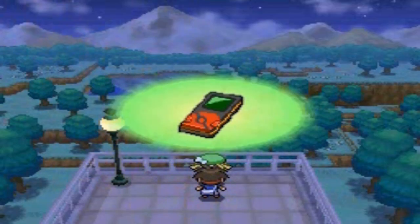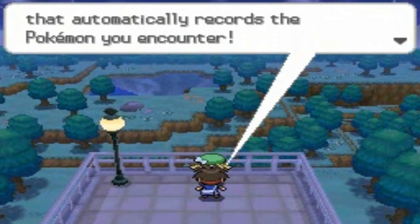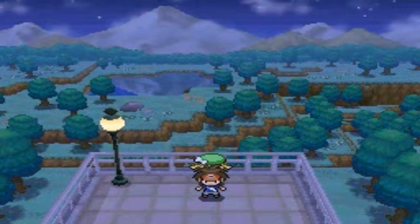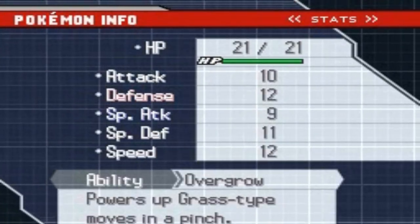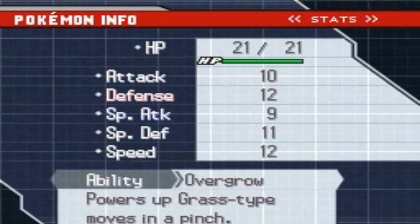Bianca gives us a new Pokedex — awesome. It automatically records the Pokemon that you encounter and we want to see every Pokemon in the Unova region, since there are new Pokemon here. Here's Basilisk: grass-type Pokemon, pretty fast, special attack isn't great, but it has the Overgrow ability. Right now it only has Tackle and Leer, so we can work with that.